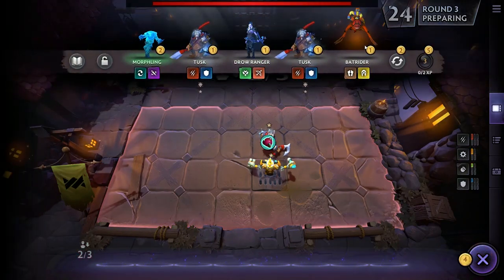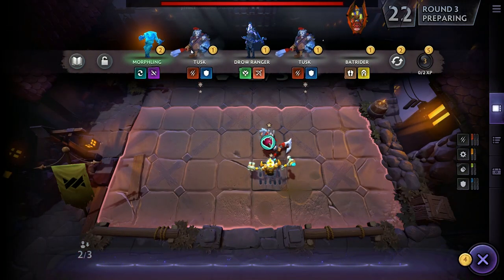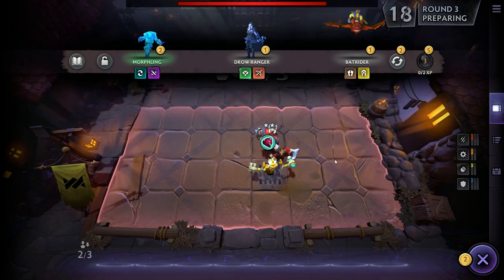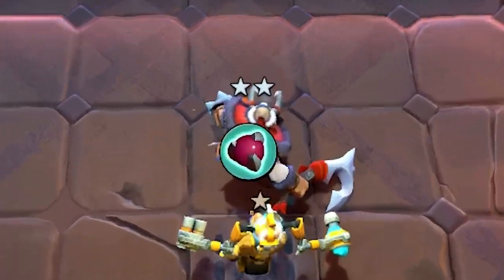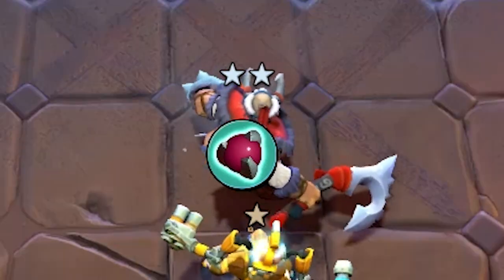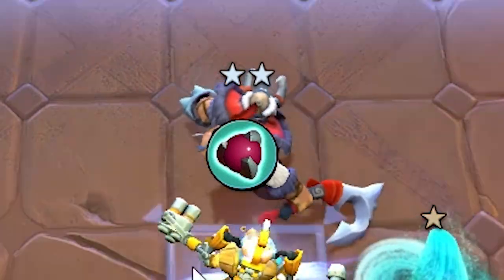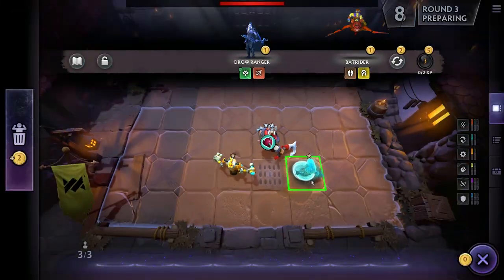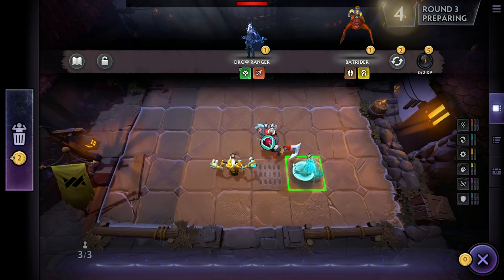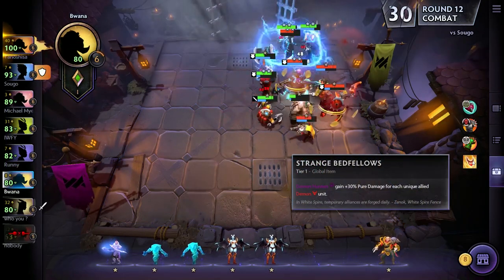A very important note: combining three of a kind. If you want a stronger unit, you buy three of them and the game will combine them into a stronger unit. Depending on the game you're playing, it will happen automatically or you may have to do it manually. In Dota Auto Chess you have to manually put all three on the board, while in Dota Underlords it combines them automatically. Teamfight Tactics — we'll see what it does.